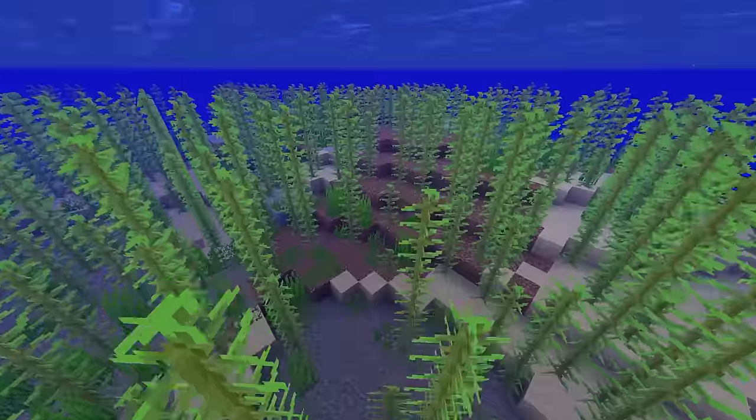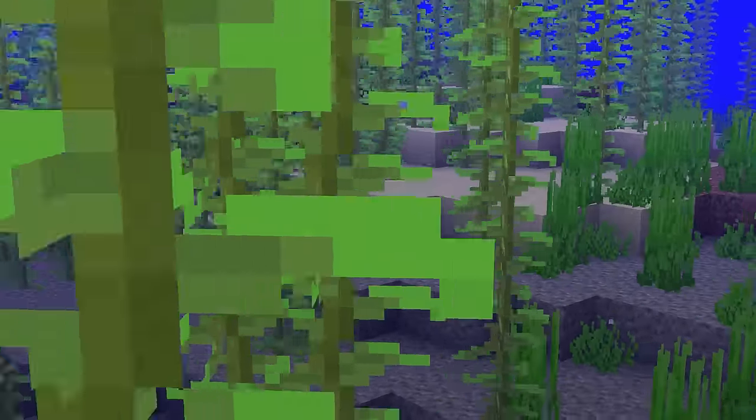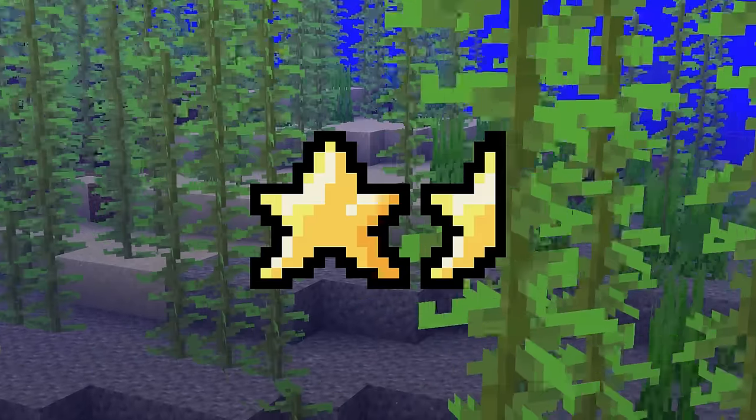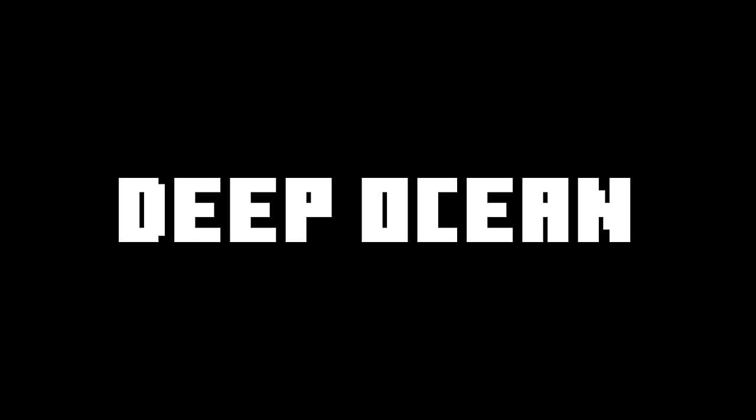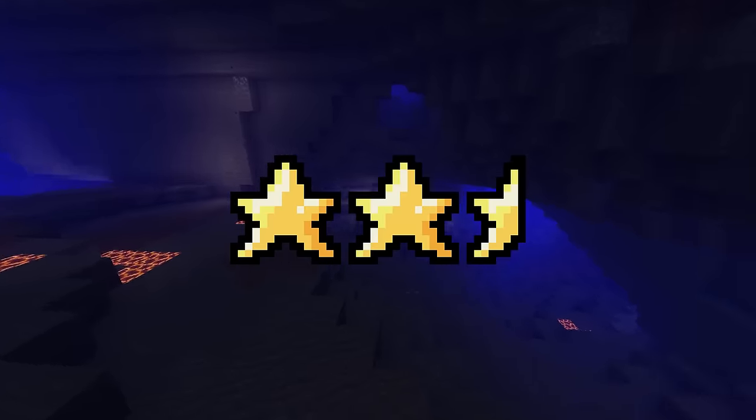Ocean. Of all ocean biomes, this one's probably the ugliest. Look at the ocean floor here. All ocean biomes have personality except this one. 1.5 stars. Deep ocean. This is how oceans should be. Deep. Not much to say except we get monuments and a lot of kelp. Also good for caving. 2.5 stars.